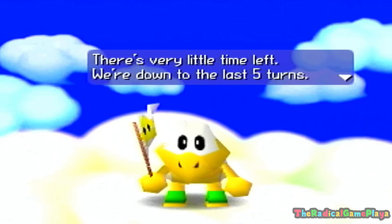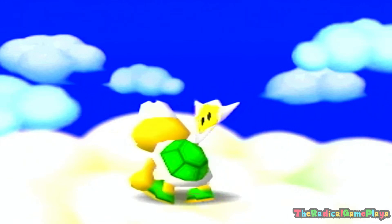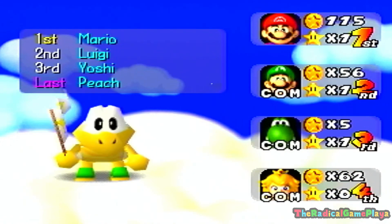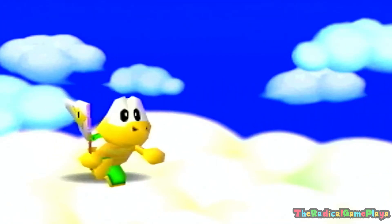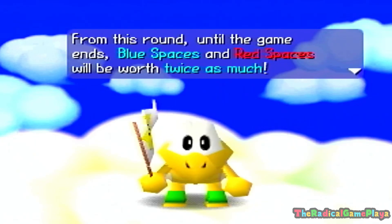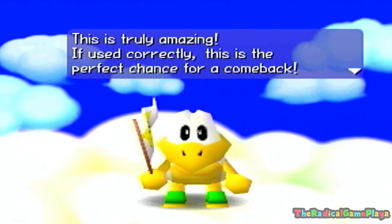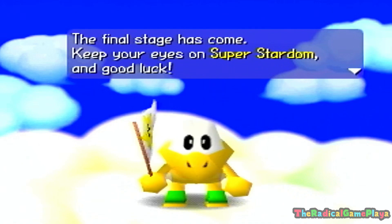Koopa Troopa announces: 'There's very little time left — we're down to the last five turns.' Current standings: first Mario, second Luigi, third Yoshi, last Peach. My prediction is that Peach will win. From this round until the game ends, blue and red spaces will be worth twice as much, and when you pass Start your bonus is worth 20 coins. This is the perfect chance for a comeback — the final stage has come!